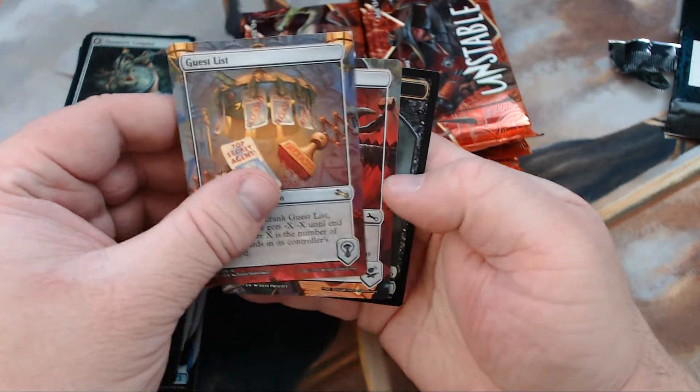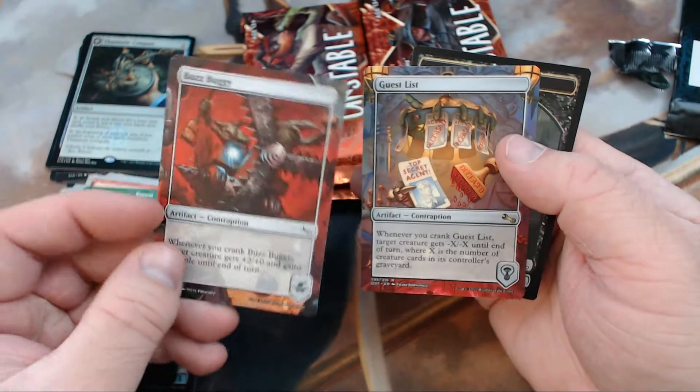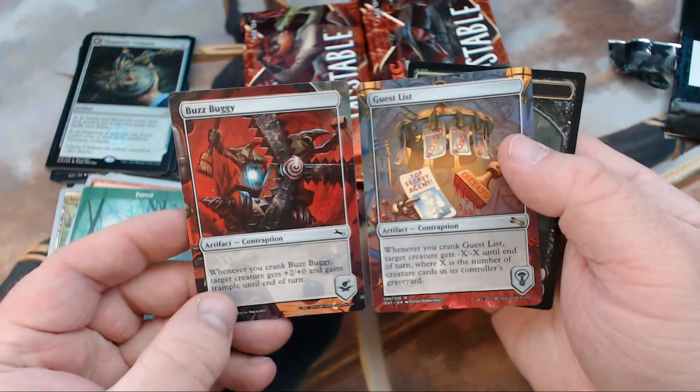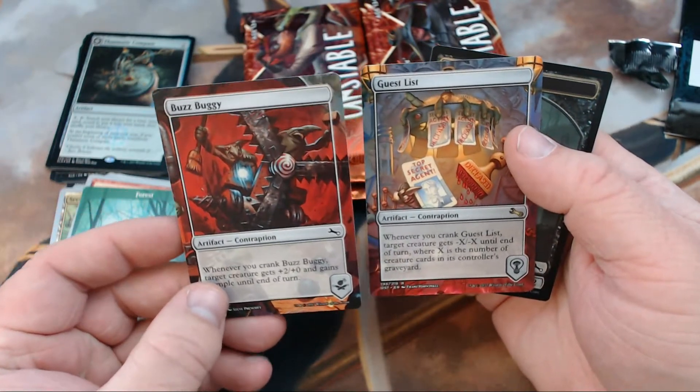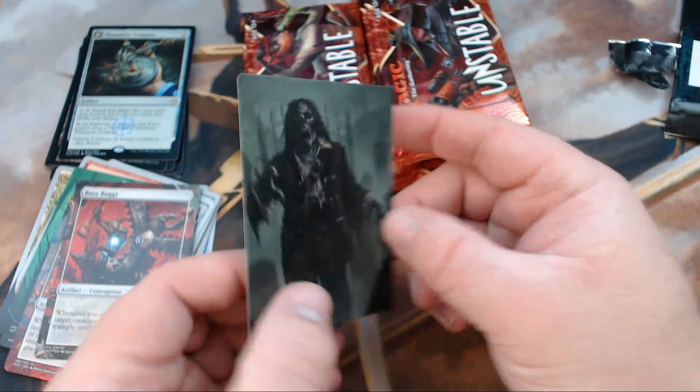We've got Guest List Contraption, and there are two contraptions. I have no idea how these packs are supposed to be set up, but we've got two of them: Guest List and Buzz Buggy. And then we've got a Foil Close-Up Zombie Token.